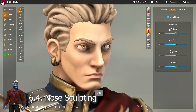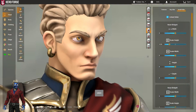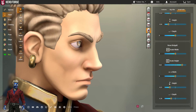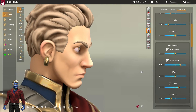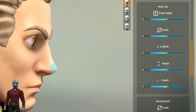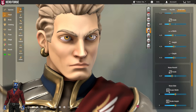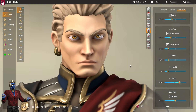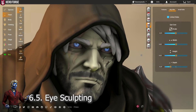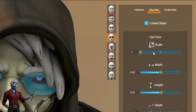For the nose, you can mostly skip the big edits unless the nose you've chosen is too big. The small edits are what really matter here, divided into nose bridge A, nose bridge B, and the nose tip. Editing the height and depth of these can drastically change your nose and will be the main difference between a curved, crooked, straight, or button-shaped nose. You can also do funky stuff like edit nostril sizes.